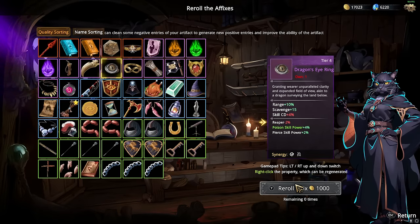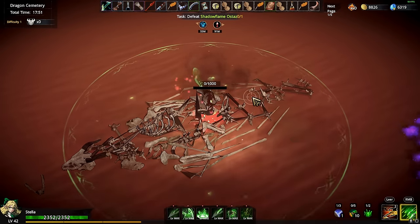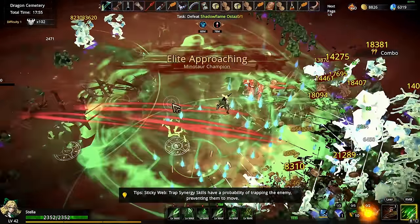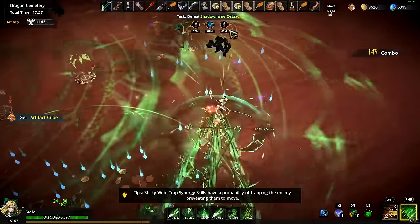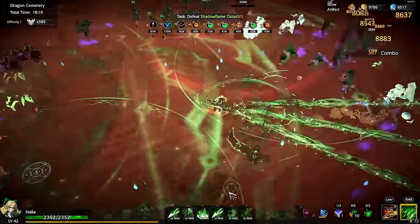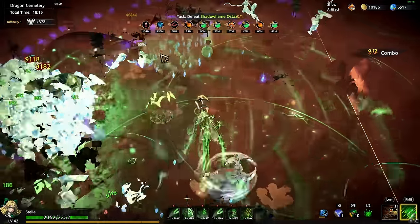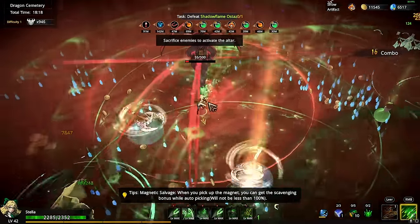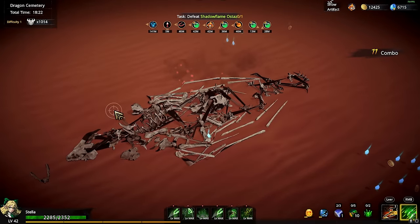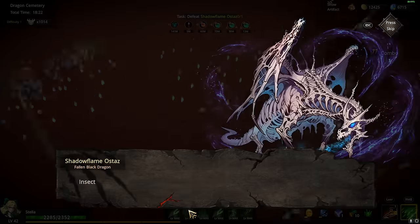I hope you guys are ready — I think this is the final boss. Is there a summon here? We have two of those arrows dealing half a million damage each. The 500 looks like an extra boss and the 1000 is the main boss. There he is — and that's the dragon we saw flying by. We are overpowered would be an understatement.